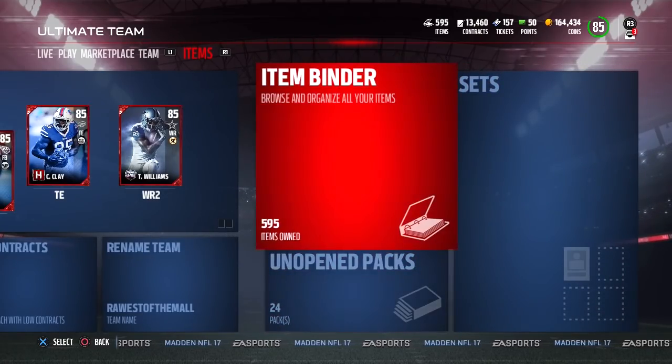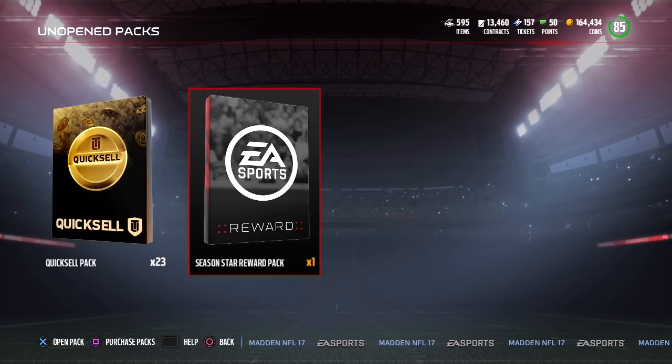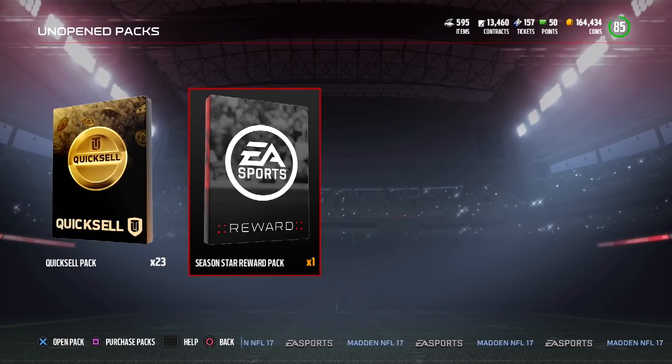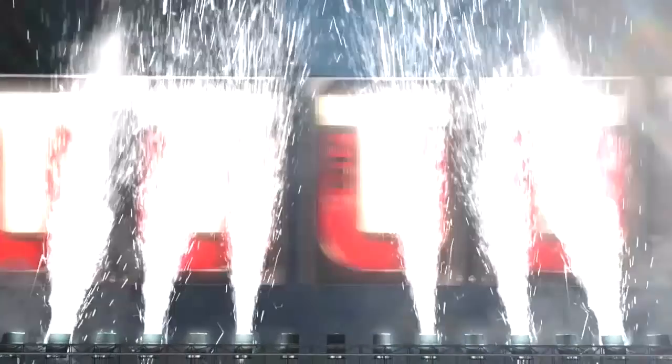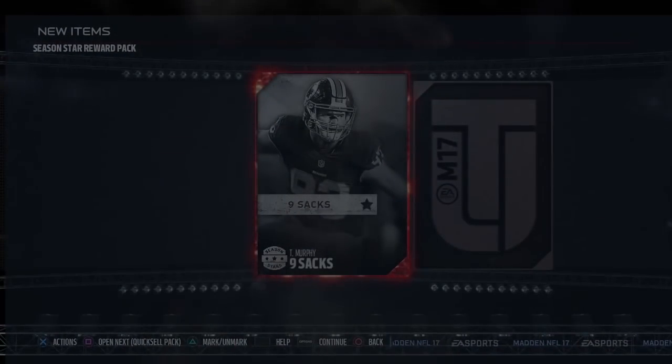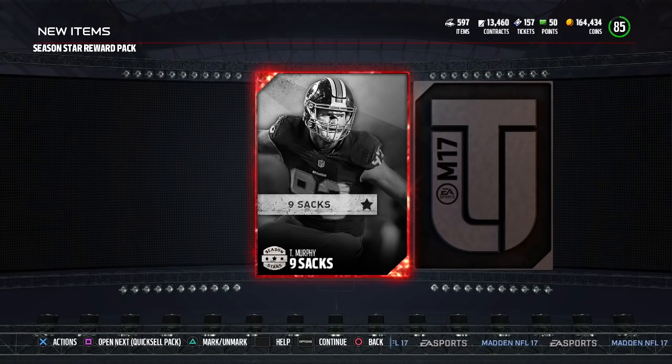Basically what I got at the end was this Season Star reward pack. We're going to open that up now and see what I get. I'm not expecting a whole lot, but you never know. And we end up getting the Trent Murphy — the one we looked at — which was going for 9,000.